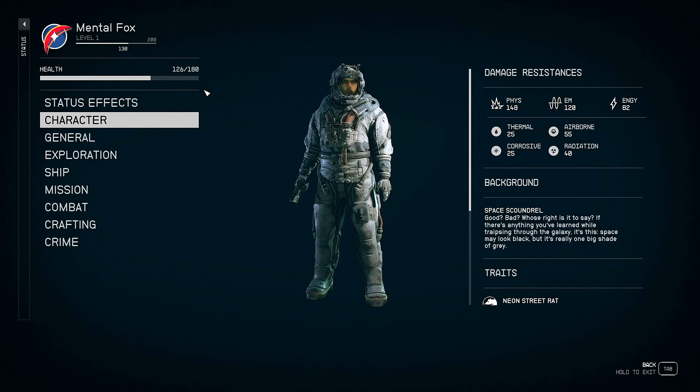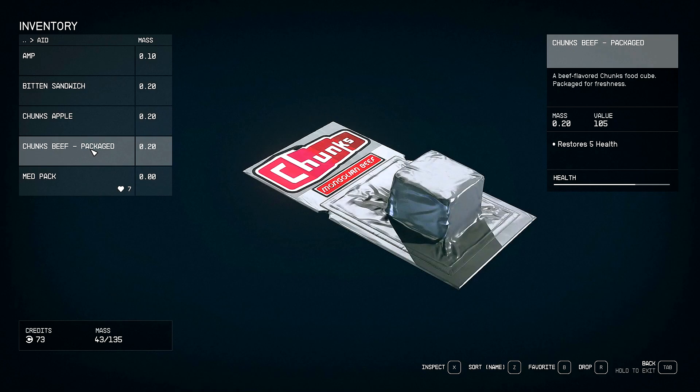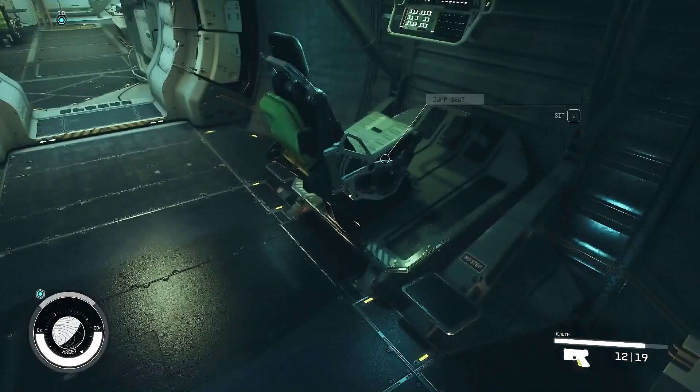So eating this apple isn't really going to do much, but at least it'll get us there somewhat. Let's eat this stuff. A med pack would restore 4% health for 10 seconds. Oh, this is packaged chunks beef — this will restore 5 health. I just ate it. An apple, a sandwich, an Amp — steroid-based performance enhancer designed to temporarily boost leg strength: plus 35% movement speed for 2 meters, 2x jump height for 2 meters. Our health has gone up some, but not a whole lot.